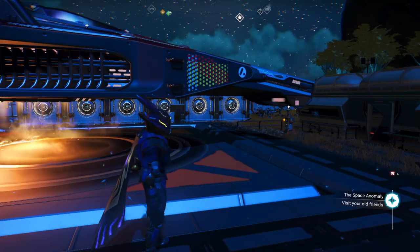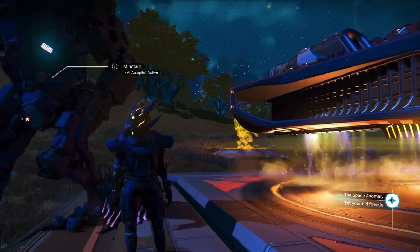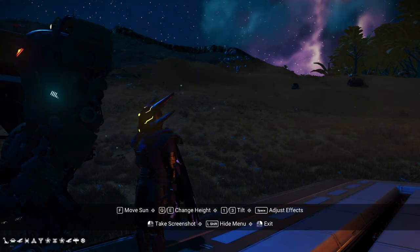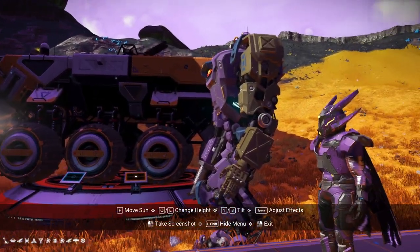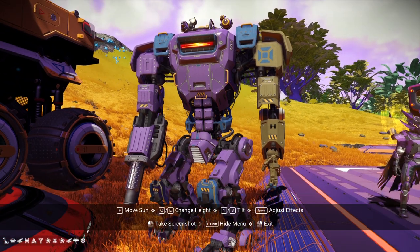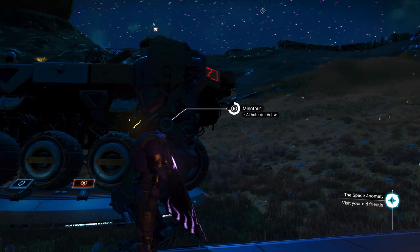So here we are, starting off on one of my main saves. I've already got my Minotaur going here. Isn't he cool looking? This is the new look to the Minotaur. You can change colors on him and everything like that. They now come with a flamethrower arm on the right arm, which is really, really cool. Looking pretty snazzy.